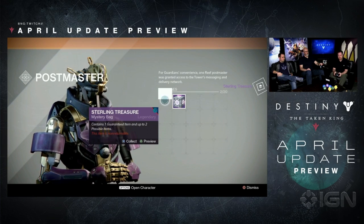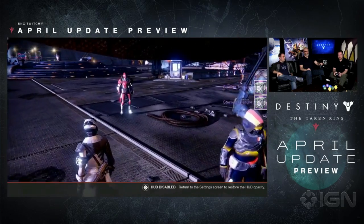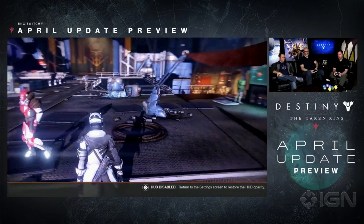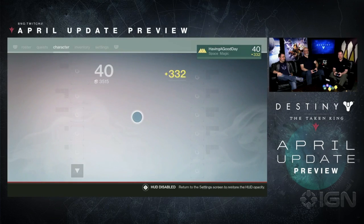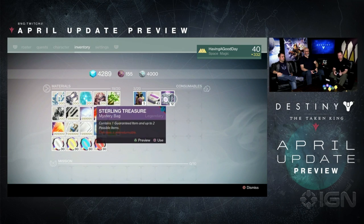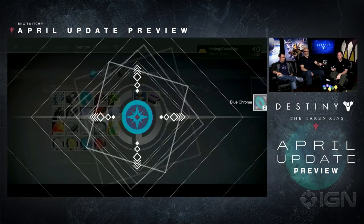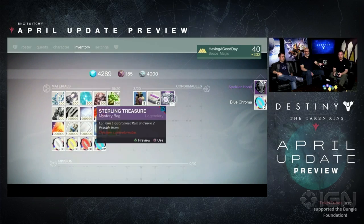Let's find out what is actually in the box. I'm going to collect both of these. They're going to be in your inventory, in the consumables section. I have 12 Sterling Treasure boxes — imagine a world post-April update where I've been making my appearances at the Tower once a week, playing my level 41 matchmade Prison of Elders, and playing the weekly Crucible activities. I can start to open these boxes. Let's enjoy this. I now have blue Chroma.